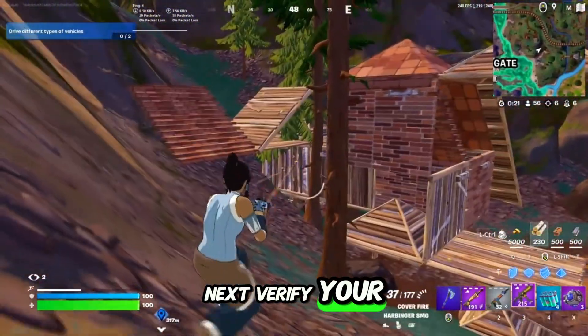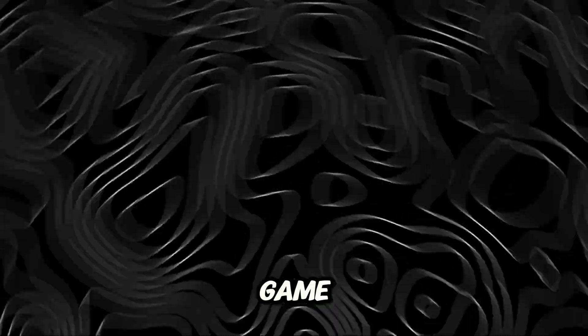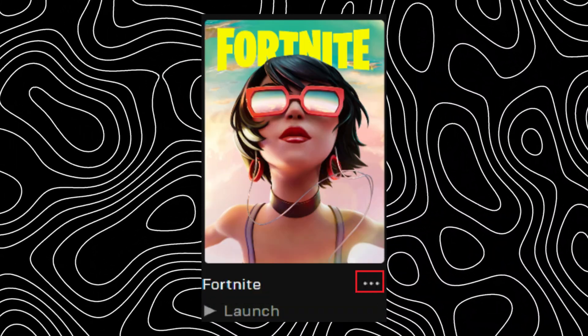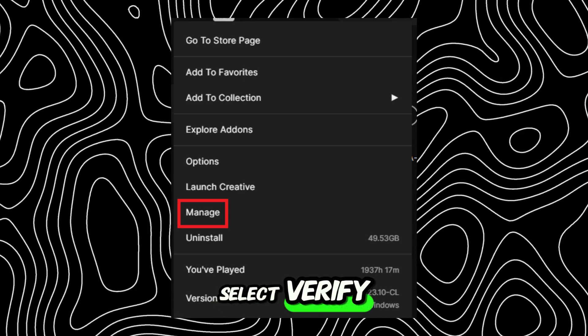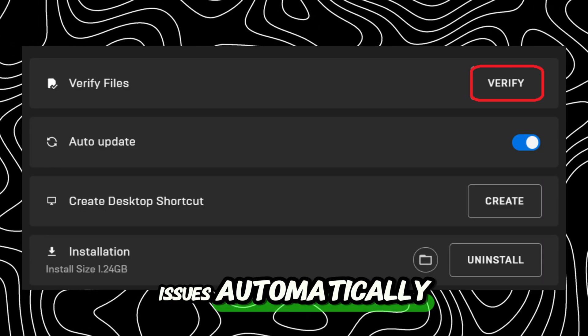Next, verify your game files to ensure there's nothing corrupt slowing down your game. Open the Epic Games Launcher, find Fortnite in your library, click the three dots and choose Manage. Select Verify. This process checks your files and fixes any issues automatically.